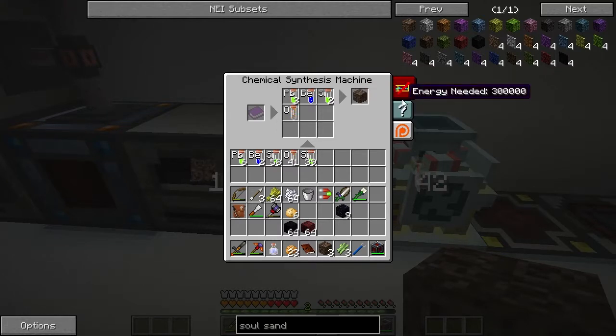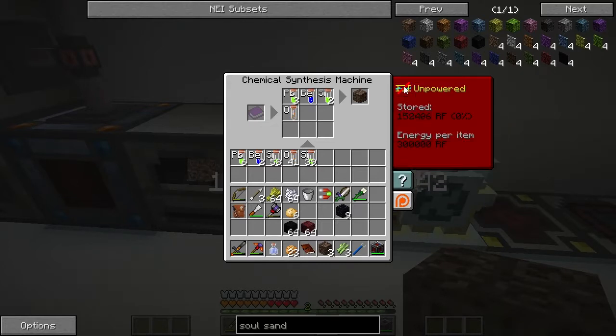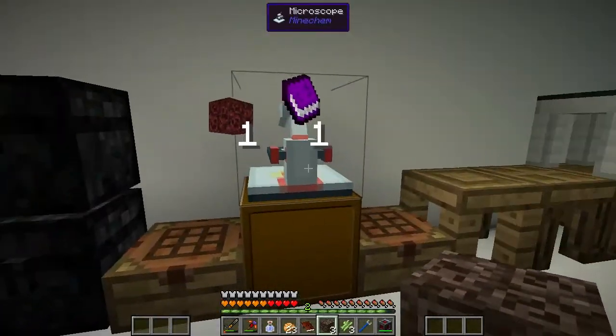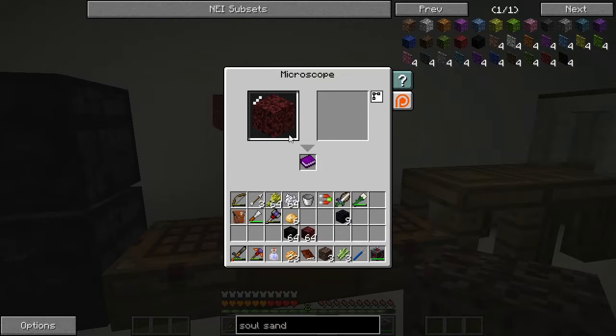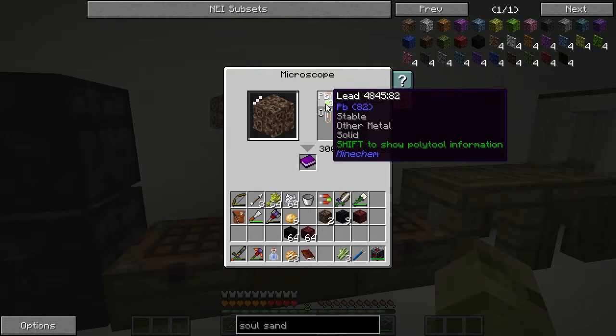Energy needed - oh, it needs quite a lot of power actually. So we're going to have to leave that charge up for a little while. Let's see how much is in there - oh there we go, yeah that's our reason why. It's quite a high energy requirement to make one item, so we'll just have to leave that charge for a while. But while we're here we might as well learn the recipe. So let's throw that in - there we go. And then that should make things a bit easier when we want to make stuff in the synthesizer.